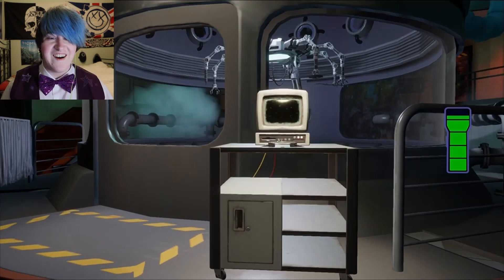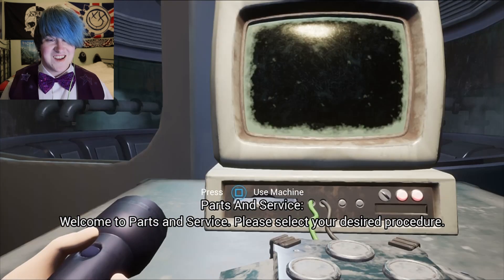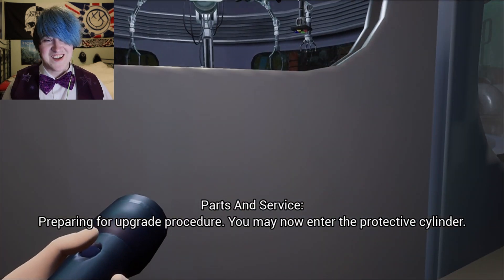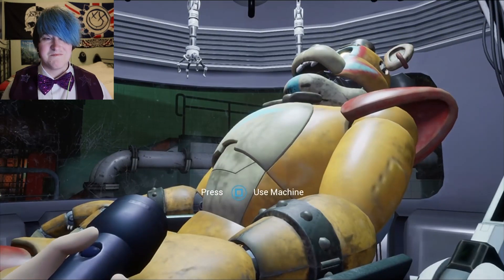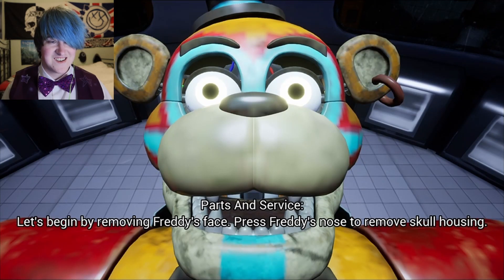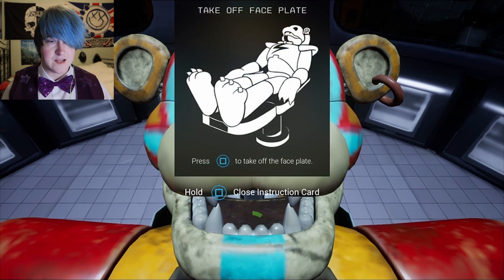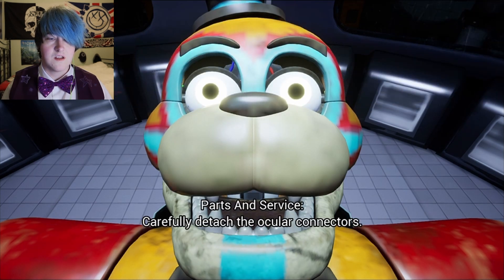I don't know what to expect from this. Welcome to Parks and Service — preparing for update procedure. Now enter the protective cylinder. But I know it's a memory game again. By removing Freddy's face — press Freddy's nose to remove skull housing. Okay, press that to take off the face plate. Carefully detach the ocular connectors.